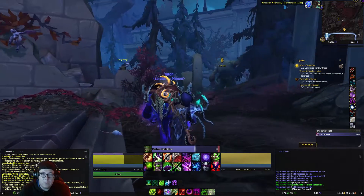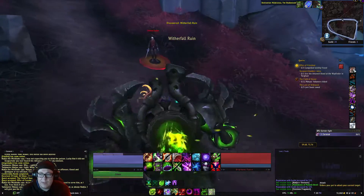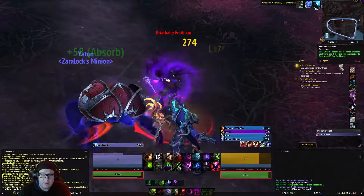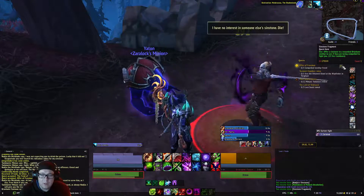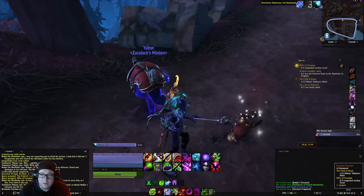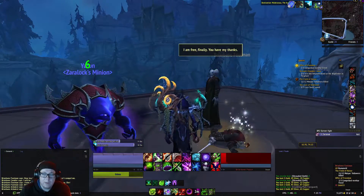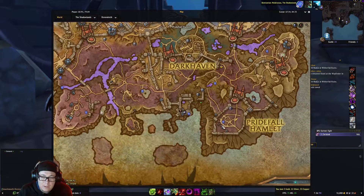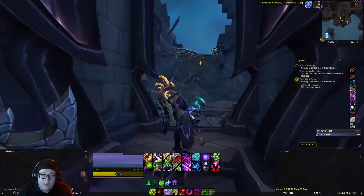Which is going to have us go this way. So once we arrive here, we're going to run into these guys. We're going to damage them a bit and then try to compel them. If it doesn't compel, we still need to kill 12 of them. When you compel them, they'll turn green like this and become friendly.